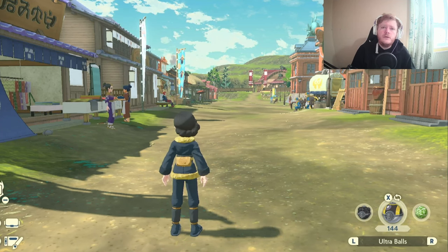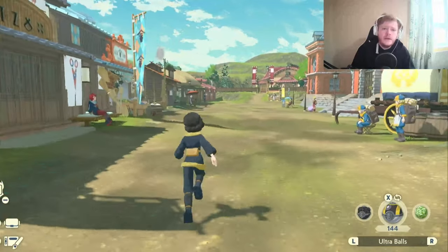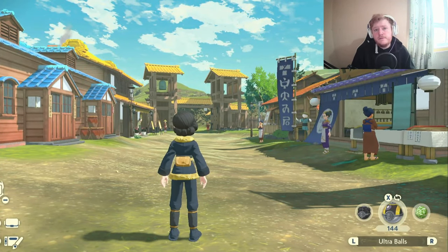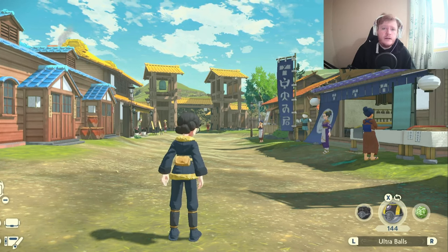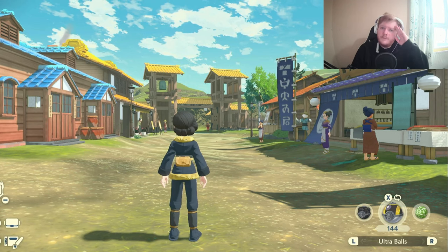Go with a Mild nature to get special attack up for Shadow Ball, Thunderbolt, and Ice Beam. It lowers your defenses, but it doesn't matter because nothing can hurt Bidoof anyway. And that's the full team — hopefully you've enjoyed this video, hopefully you've got this team and you're never going to lose a battle ever again. Thanks for watching, if you did enjoy it leave a like and I'll catch you on the next one. Peace.